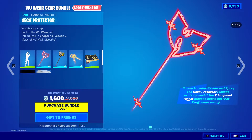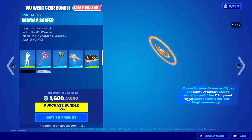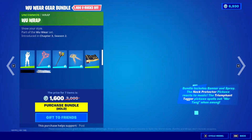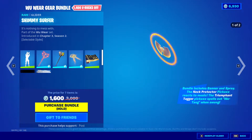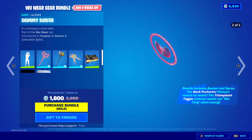We got the Neck Protector. We got Triumphant Tagger — default and then yellow, and then default and red. We got Shimmy Surfer, default and red.